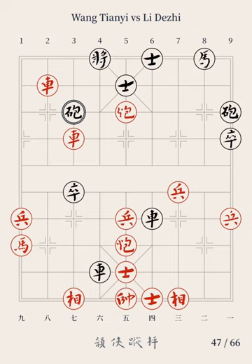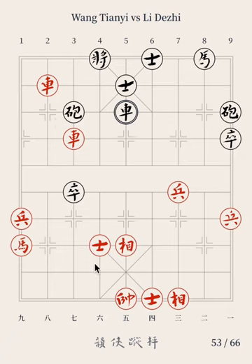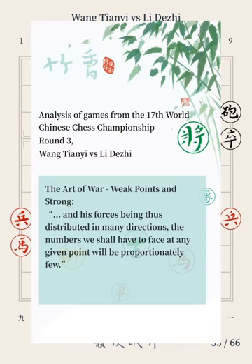The 24th move: Red rear cannon moves to file 6; Black Chariot 4 retreats by 1 point. The 25th move: Red Advisor 5 advances to file 6; Black Chariot 6 moves to file 5. The 26th move: Red Elephant 7 advances to file 5; Black Chariot 5 retreats by 4 points. Red sometimes aimed at Black's bottom rank to launch attacks, and sometimes turned to the 6th file to deliver a checkmate threat. Black's pieces were scattered about the chessboard, unable to cope with all the attacks. Black had no choice but to trade the chariot for Red's two pieces, hoping for relief from the impounding danger. Red's strategy is a vivid illustration of what is said in 'Weak Points and Strong' in the Art of War: with forces distributed in many directions, the numbers one shall have to face at any given point will be proportionately few.